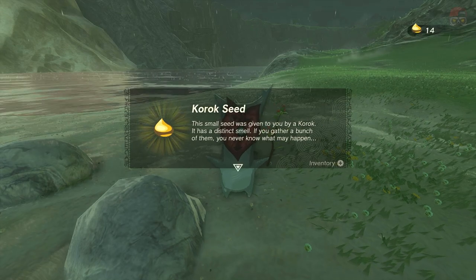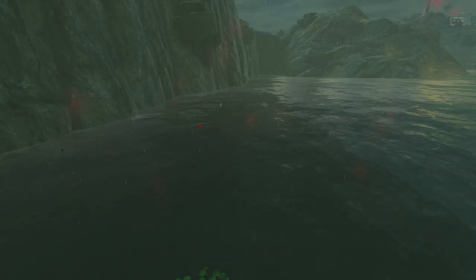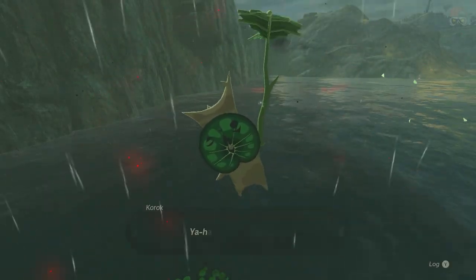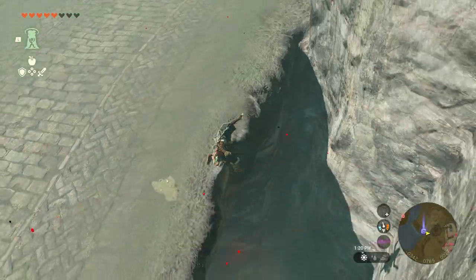Number eleven: sometimes you'll find these circles of lily pads in the water. Just dive into it and it'll spawn a Korok — it's really that simple. Make sure you dive into the ring from somewhere up high.